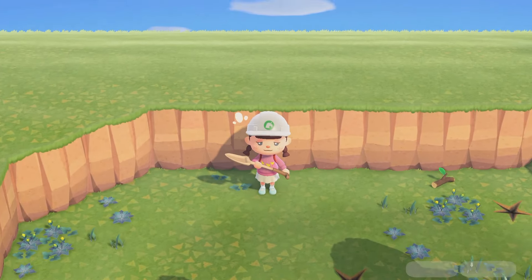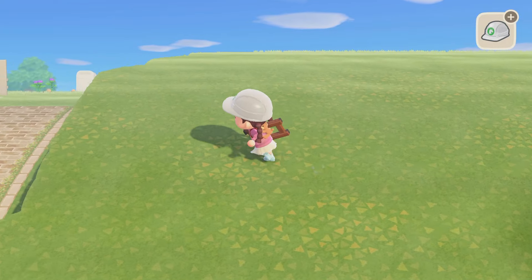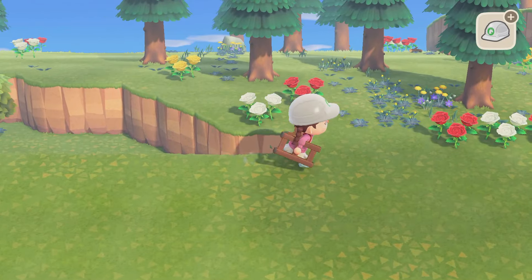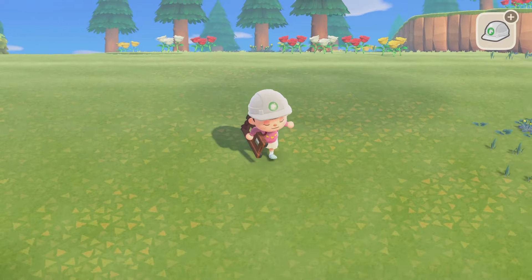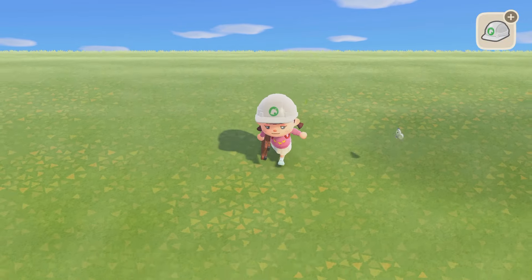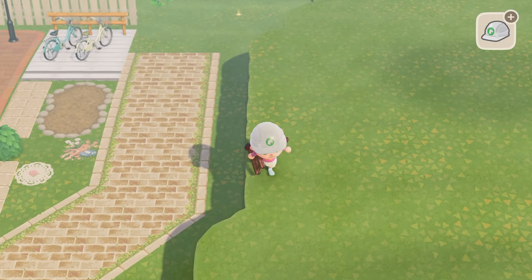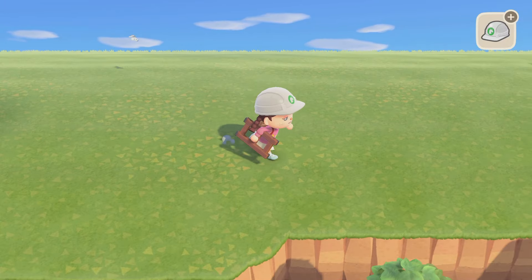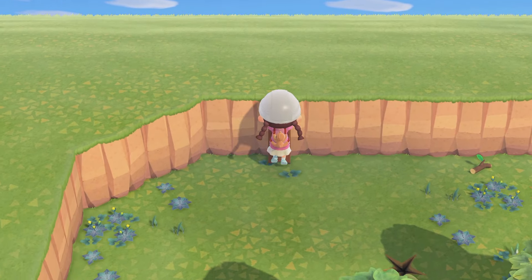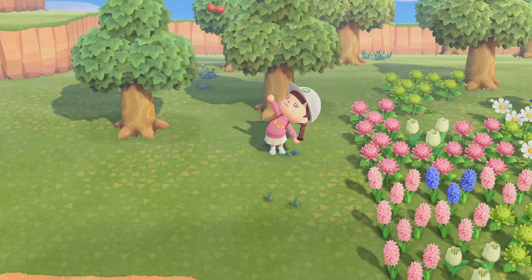I've also done a lot of terraforming off camera that I haven't shown you guys. I do have a ladder — so I made this huge cliff right next to the resident services and it goes all the way to the back of the island right now, but I plan on cutting it around this point. This was all flat before, and then I connected it to what was already here. I think I want to try and put my Nook's Cranny and my Able Sisters up here somewhere, but I'm not too sure. I was thinking like an incline somewhere right here but I just don't know.